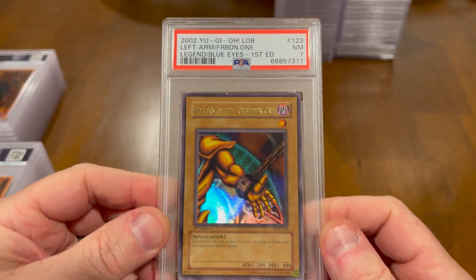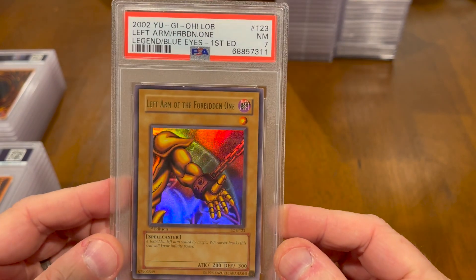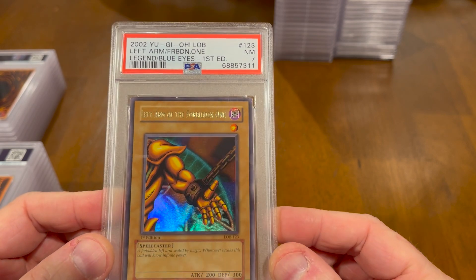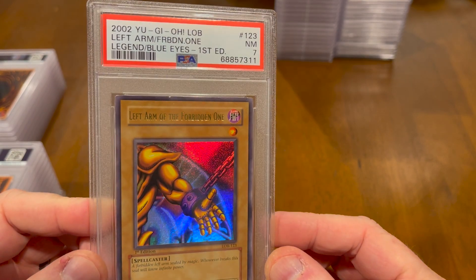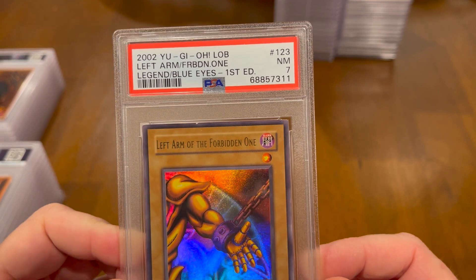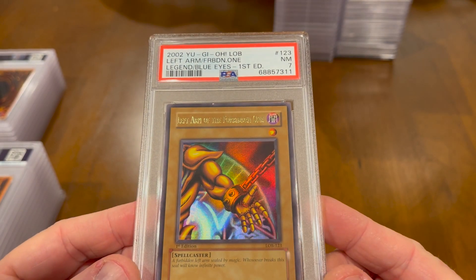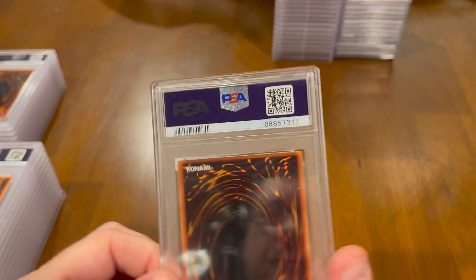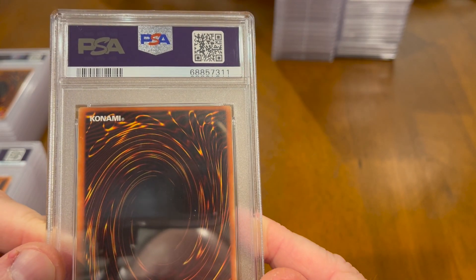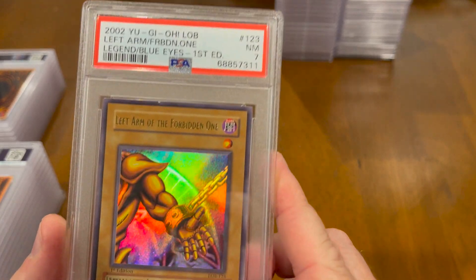That was very disappointing when I saw the white mark on this, because I paid money for the Legend of Blue Eyes First Edition complete set back in 2002 or 2003 — I think it was 2003 I actually bought it. This one had a visible white spot on it. I wiped it a little to make sure it wasn't something that would just come off, and it was definitely card scraping of some sort. It almost looks like there's writing on the back — maybe that's just something in the card. But anyway, it's got a 7.